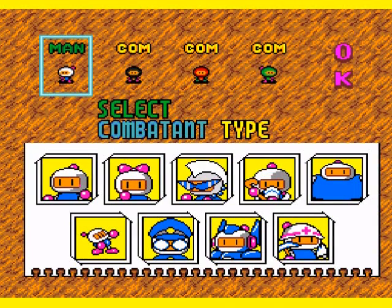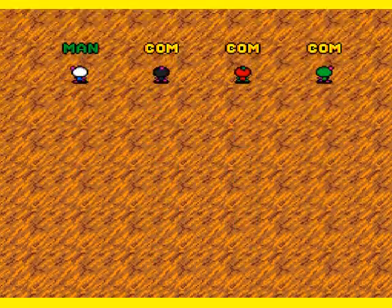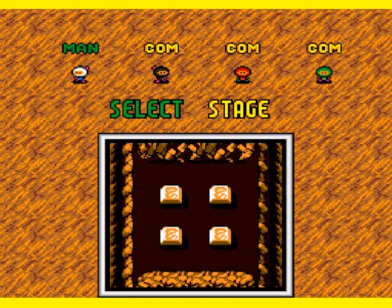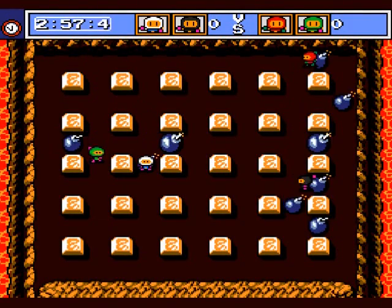Hello everyone and welcome back to the walkthrough. Let's have ourselves a tiny battle to start off this part because we pretty much used all the character designs. By the way, if you didn't get the idea of it, the characters — these different kinds of Bomberman designs — they have absolutely no effect on the gameplay whatsoever. They're just a little aesthetic change of sorts.